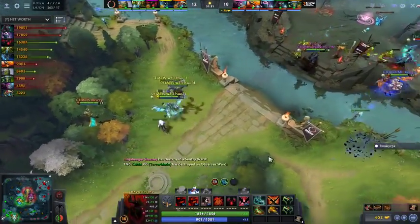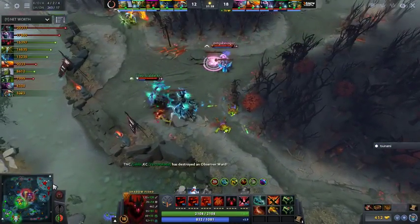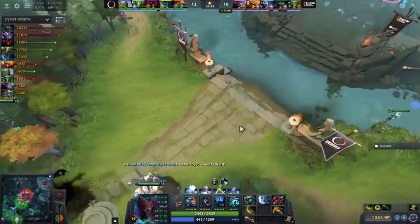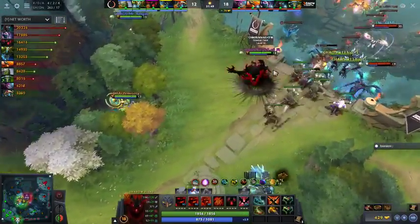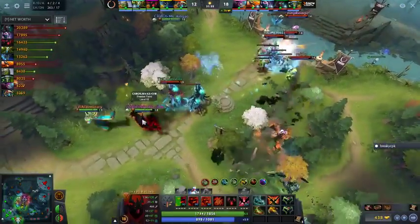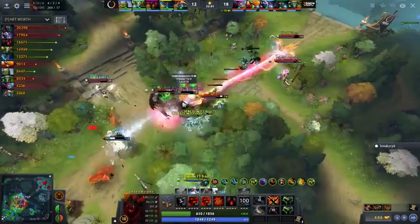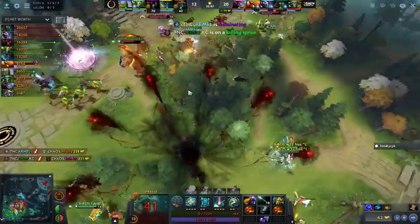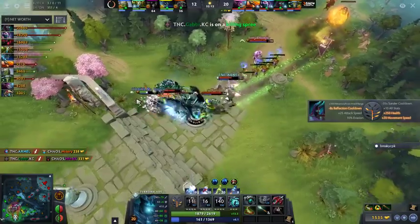He's almost at level 20 talent which will be very telling for his direction. If he goes two damage per soul then he really should be building more right-click items. If he goes Shadow Raze damage then he's committed to a more magical build — the Axe would make more sense there since Aghanim's gives more souls with the damage per soul talent. It's a very awkward spot for any Shadow Fiend — there isn't really one right answer, it just feels like which is the least wrong answer.